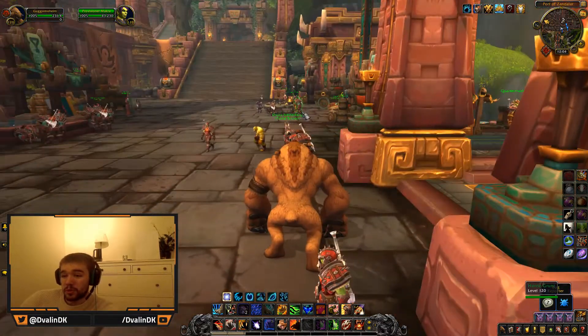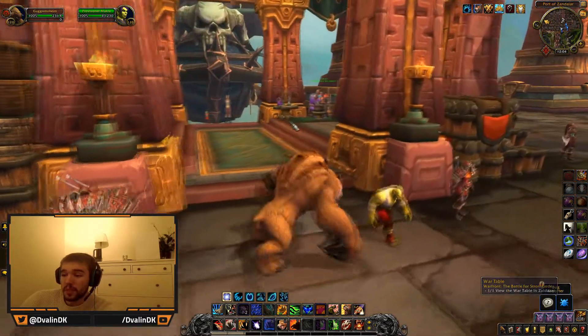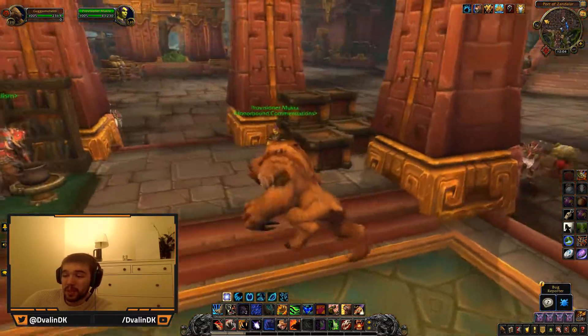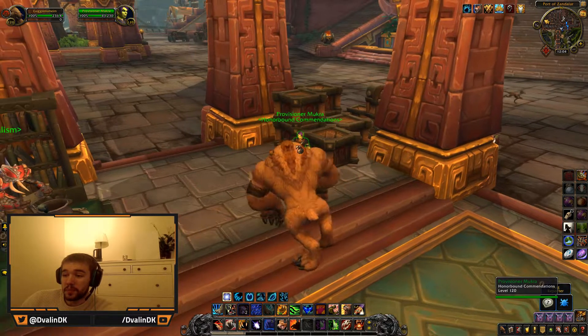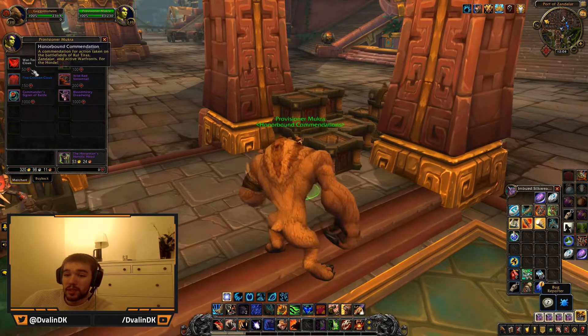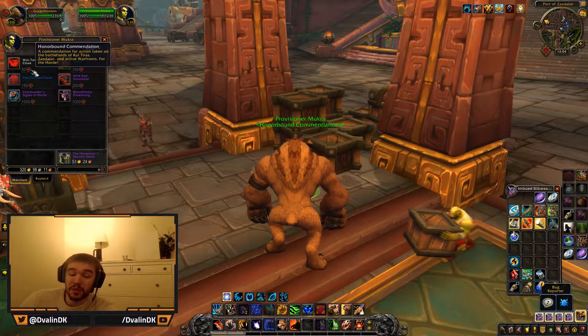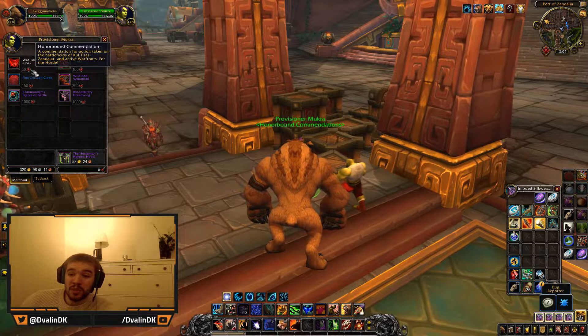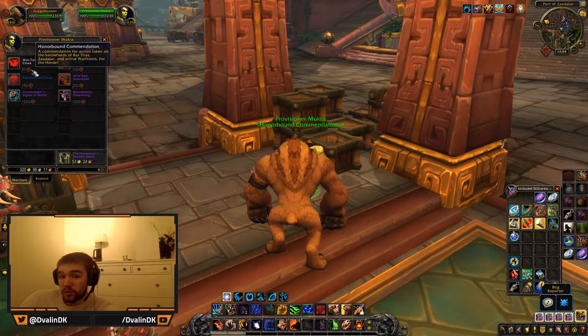For the Horde, here is where you normally queue for a warfront. If you go into this little building, you can see there's a vendor called Provision of Honor Bound Commendation. If you talk to her, you get a new currency called Honor Bound Commendation, awarded for actions taken on the battlefields of Kul Tiras, Zandalar, and warfronts for the Horde. So you'll get this currency from PvP and warfronts.